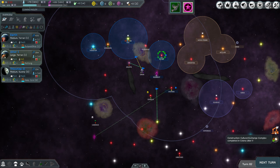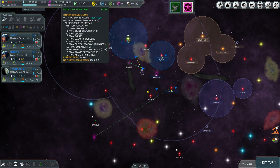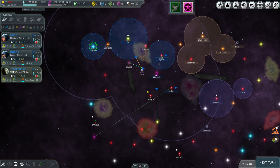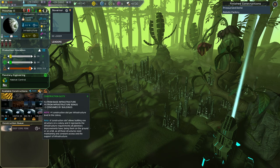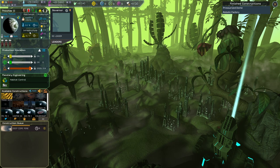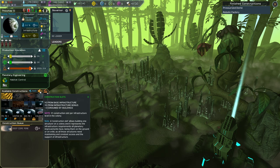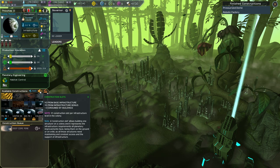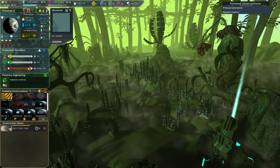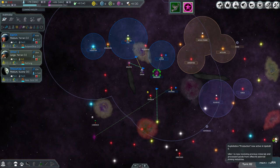Cultural exchange complex completed in Colony Order — 131 turns! Huge, extremely valuable. What if I get that on The Step as well? I can't build more — I only have two slots available here. I need to bring that up by getting more infrastructure — for every one infrastructure you get more construction slots. I'll wait for deep core mine then switch to infrastructure. And exploitation production is now active in Order — 284 production there.